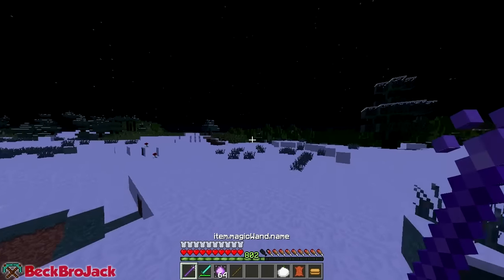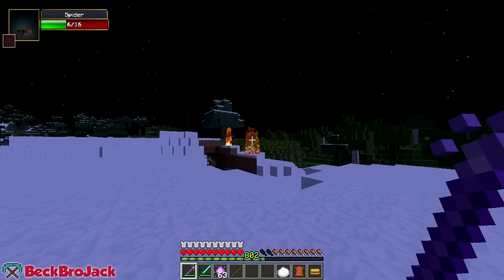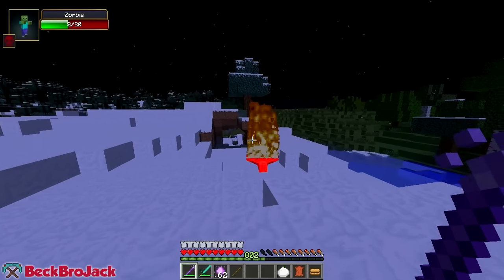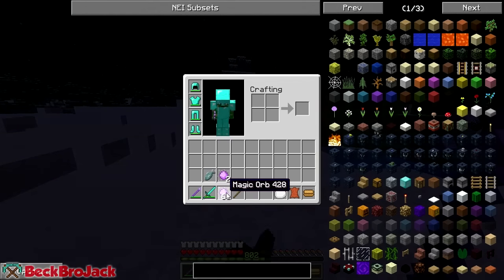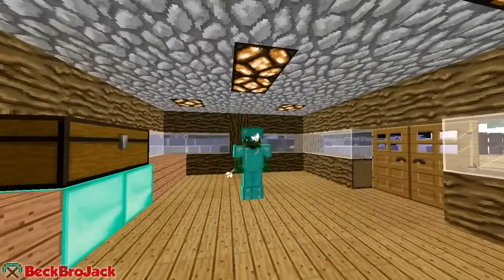Let's actually go look for some mobs to fight with this. It looks like we have Franklin's cousin over here. This does a lot of damage plus it sets him on fire! It actually uses the magic orbs as ammo. That pretty much wraps up this little mod showcase - I really hope that you guys did enjoy.